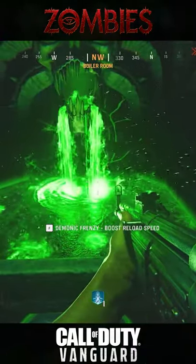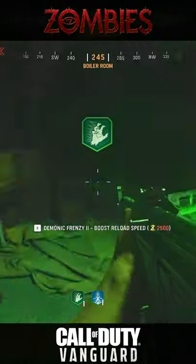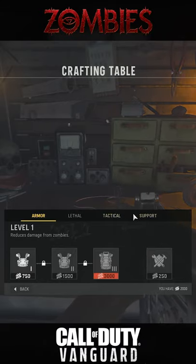You have perk stations all over the map and on the missions you go on. You get up to four tiers per perk. The first perk is free, while additional perks cost more.